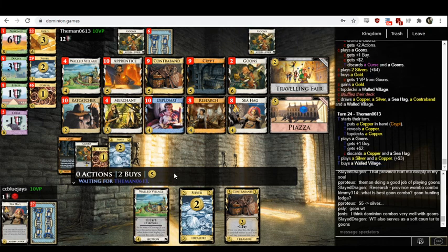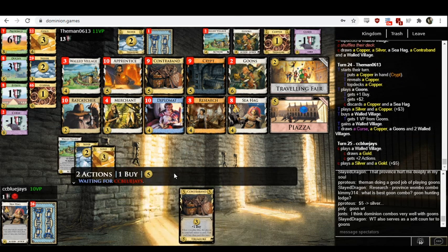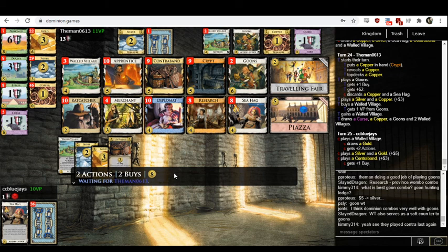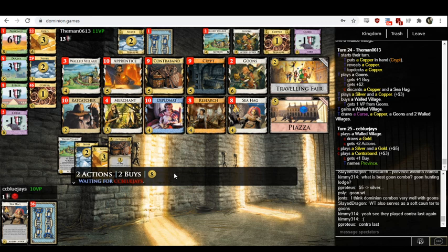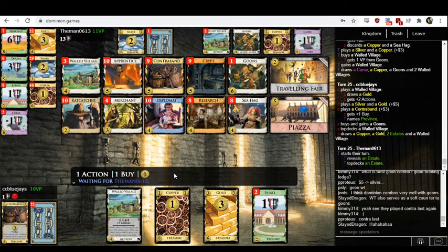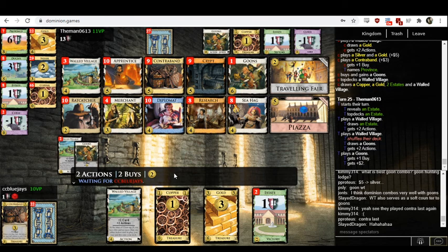Watchtower draw is actually much better when you have a small hand size anyway, which you would in a Goons game. Contraband last — Themen's going, 'hmm, they have exactly eight.' They should probably deny Goons anyway, honestly. Playing Contraband last actually forced Themen to name Provinces, which caused Blue Jays to buy the correct card instead. They could have bought Traveling Fair first, then Goons — buying Traveling Fair then Goons lets you topdeck the Goons and play it the very next turn. Here we were dissing on Contraband, and in fact it was four layers deeper than we were thinking.